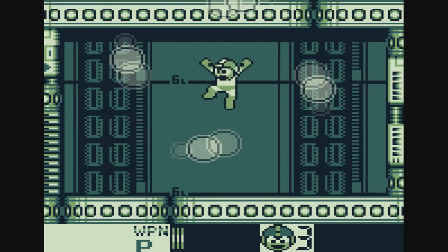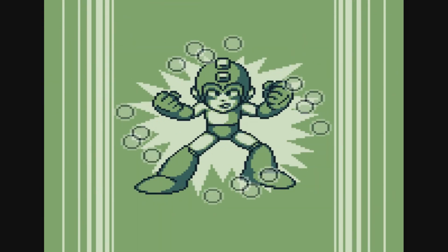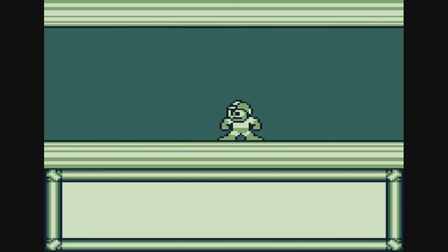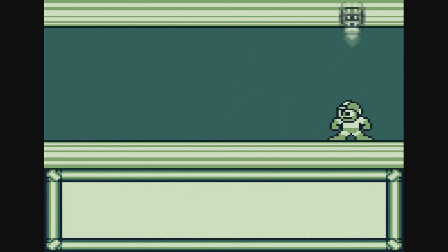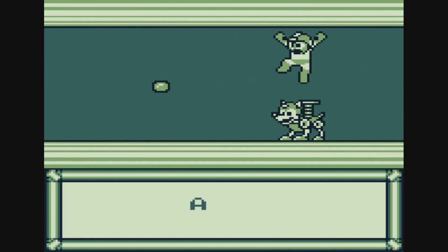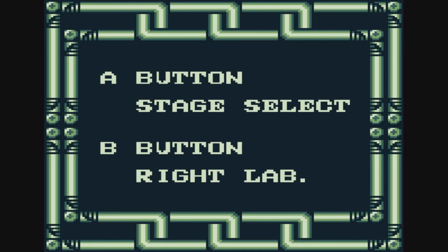You just slide under him, shoot him, and make sure you shoot him before he does his Rain Flush attack, because that will do significant damage to you. So with that we get Toad Man's ability, which is Rain Flush — it's basically a screen nuke. And I believe you also get the Rush Coil for doing this as well. That's pretty much it for that Robot Master, so we're gonna move on to the next one.